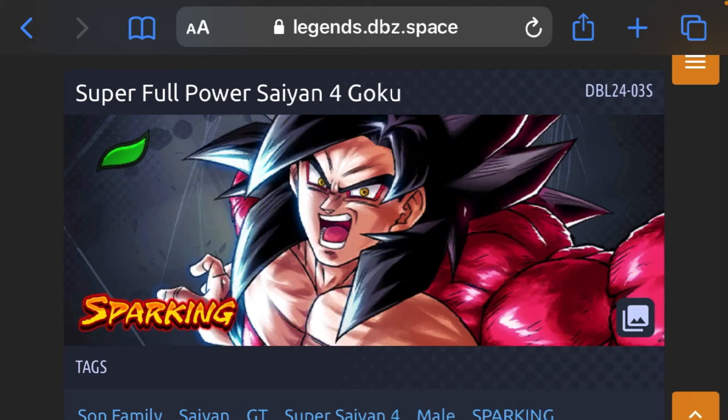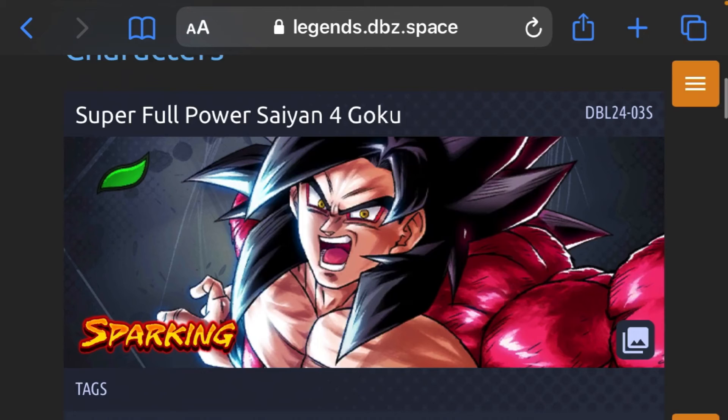But then looking at what it actually says: 'Super Full Power Super Saiyan 4 Goku, DBL 24-03 S' — and it says DBL without the dash. I realize only free-to-play units have the dash next to DBL, so I'm thinking there could be a free-to-play GT unit or free-to-play Super Saiyan 4 Goku. There's no Super Saiyan 4 Goku in the background of the hint, and it can't be the existing SS4 Goku DBL — why would they bring him out now?